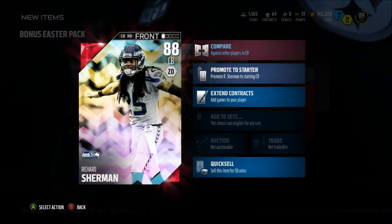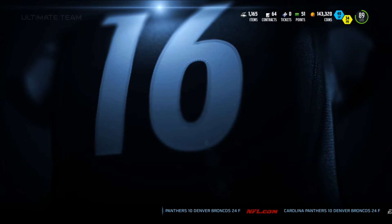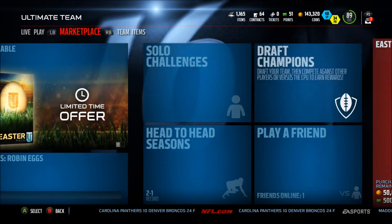But I get 88 Sherman — oh he's just a Madden player. And an unpainted egg. So if your corners suck, you get 90 — not 98. I can't even speak right now guys, I don't even know what's happening.